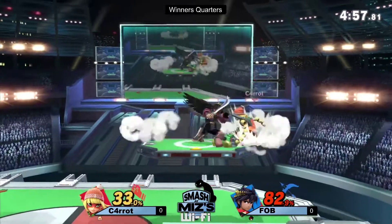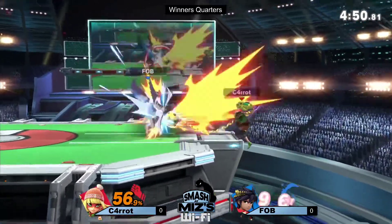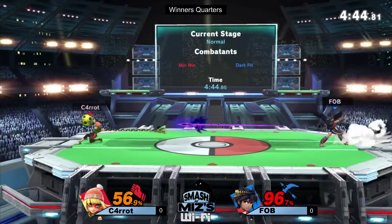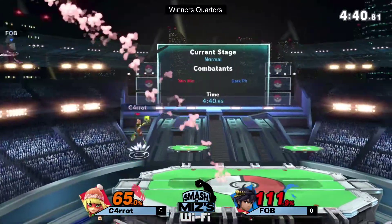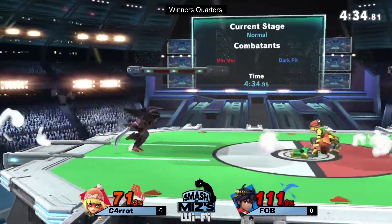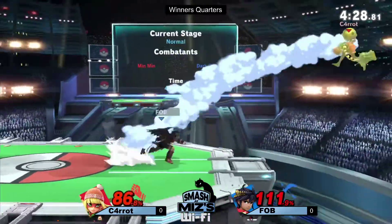Carrot wouldn't have done that if he wasn't confident with how he's been playing. But look at the damage being racked up — really nice platform extension there. Fob is again going to have to watch out for that chip damage from the arrow, but he's going to need a little bit more than that to properly clutch out the stock and take the game. It is in range for him though, he could do it.